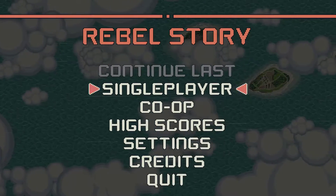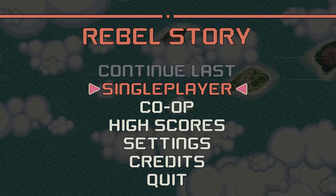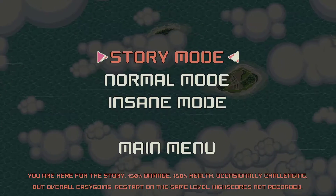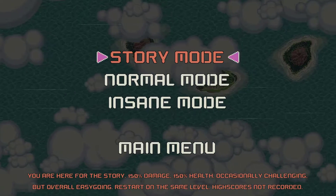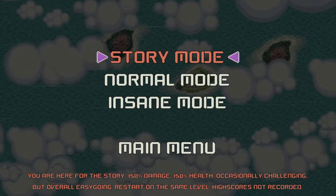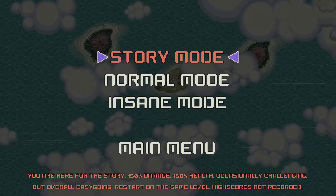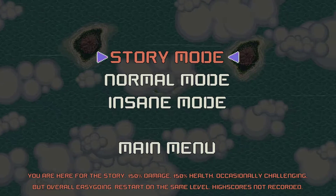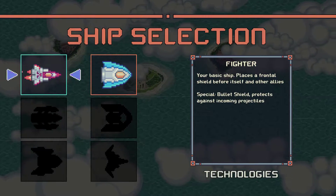So first off we have Lazy Galaxy Rebel Story. This is a shmup and there is a co-op mode as well, but we'll be playing single player for today. I'll be playing in story mode because I'm not very good at this kind of game — and if you've checked out my channel before and the other shmups I've covered, you'll know that to be 100% true. Let's get started with story mode, in which we will do more damage and have more health, and I think fewer enemies as well but not too sure about that.